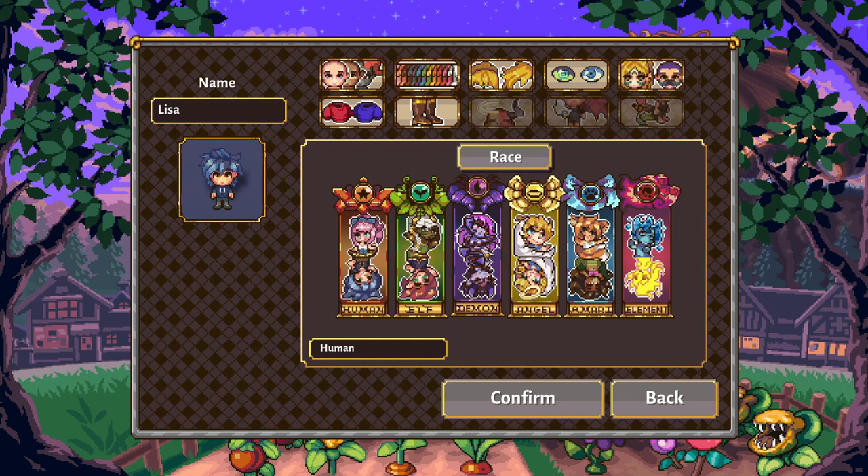We've got a human, elf, demon, angel, Amari, and element. So let's take a look through each one and let's take our time with this.